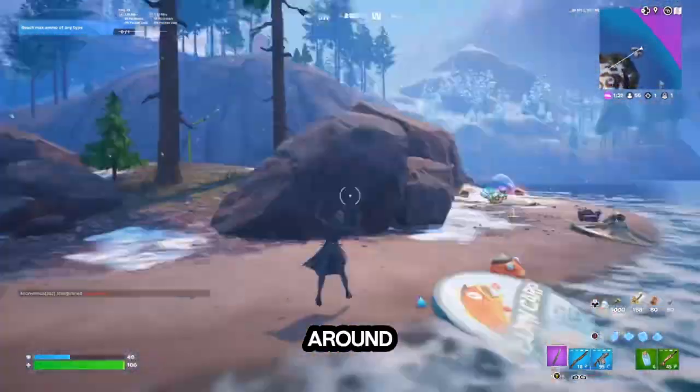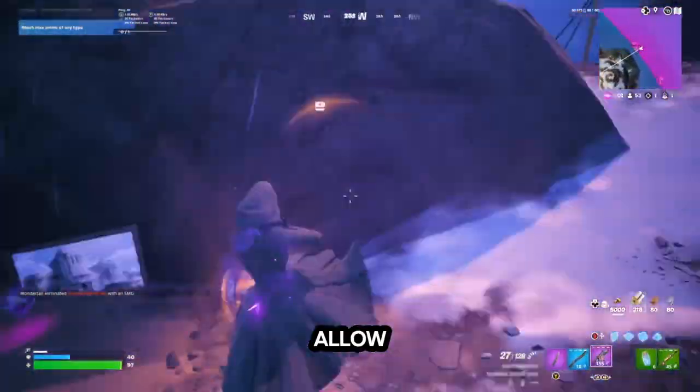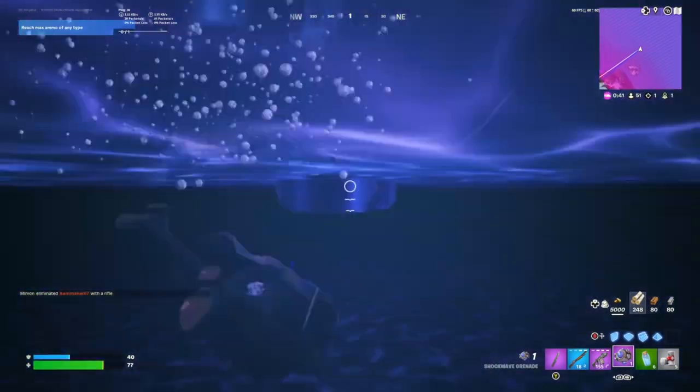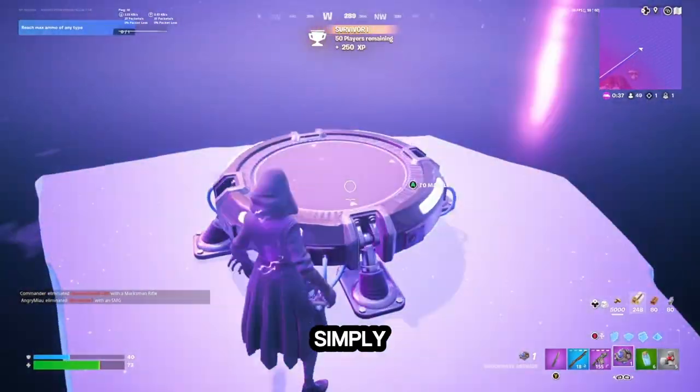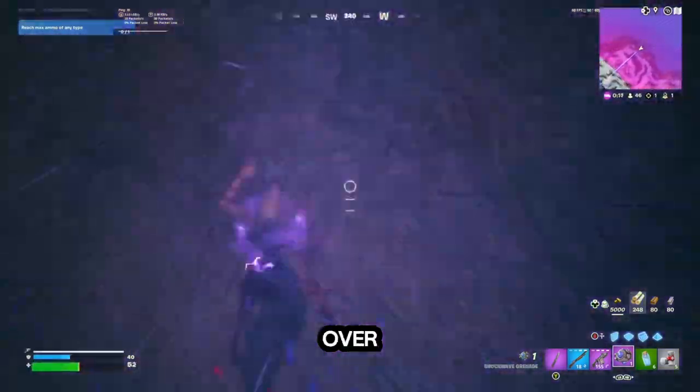After you've made your way around the island, you can quickly make your way back out to the launch pad, which will then allow you to take your shot over to this vault. Just simply hit these two launch pads and climb up the hill and you'll find yourself over at a vault.